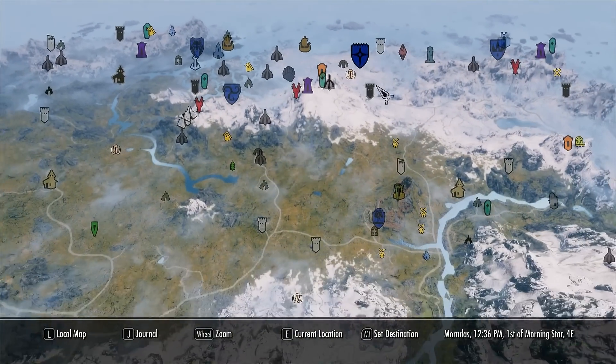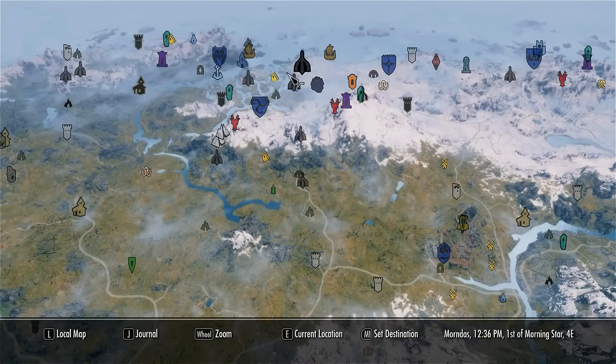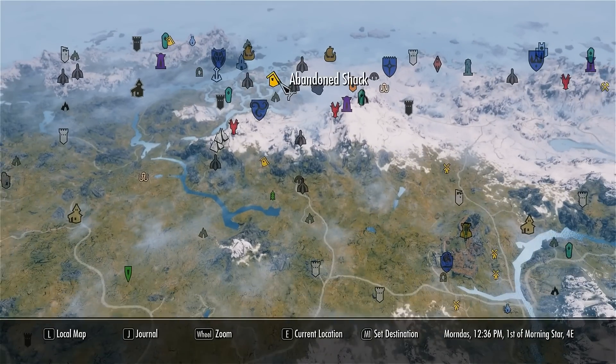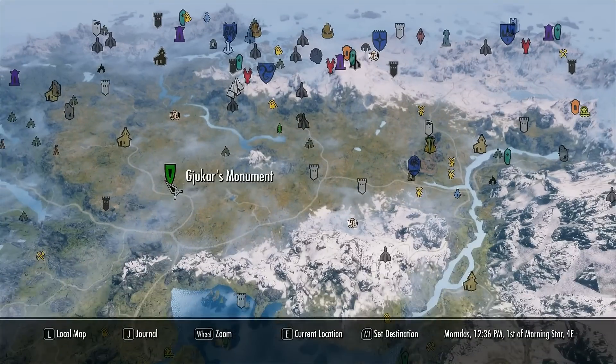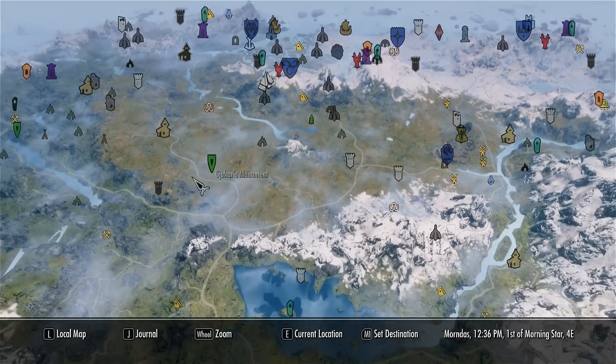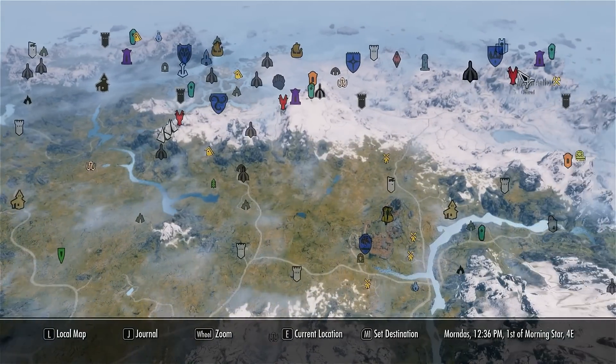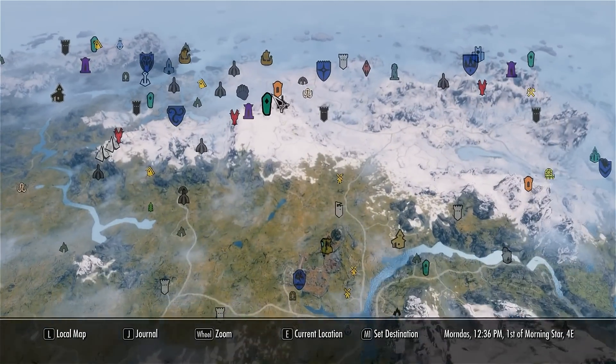So you can see the large cities here have blue map markers, the little houses or settlements or shacks are yellow. Then you have the more rare things like the monuments and the hollows — they're in green. You have the peaks all in red, shrines in purple, etc.